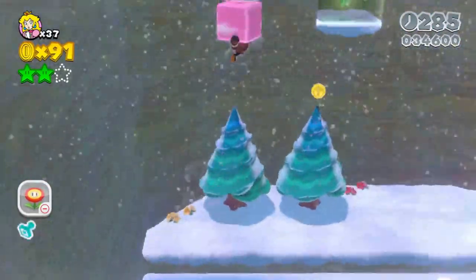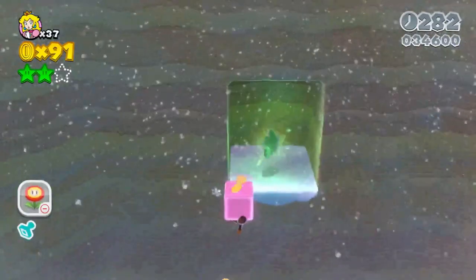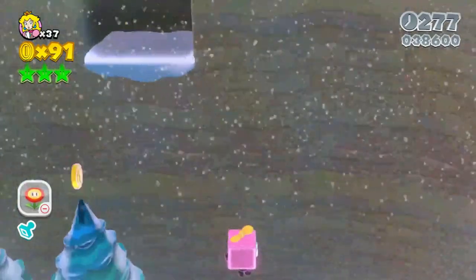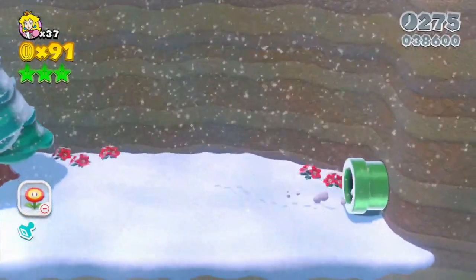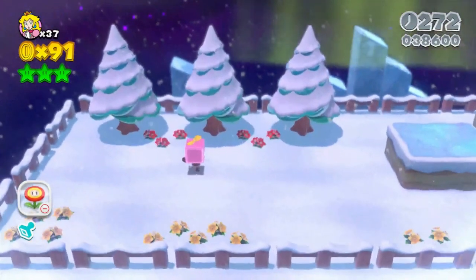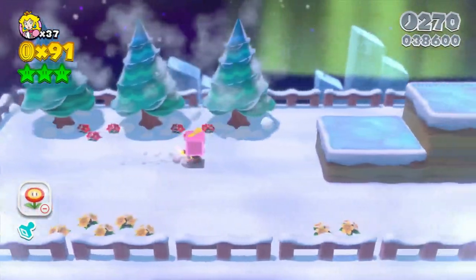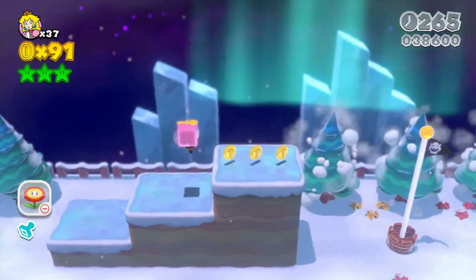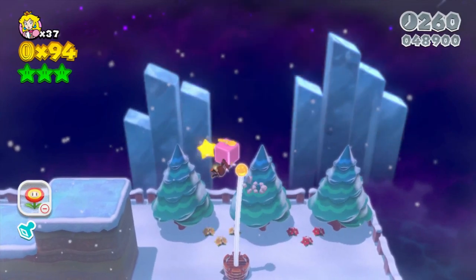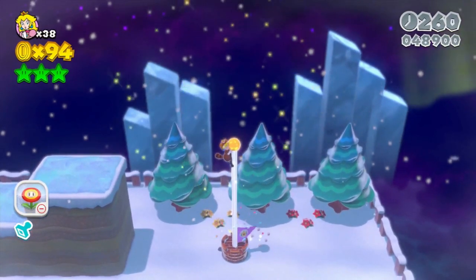Alright, that's good. Let's try to get that star. There we go, we're out of this level. Now, if you make it to the flagpole with one of these propeller things, you get a one-up. We can just top the flagpole and kind of position ourselves in. We top the flagpole.